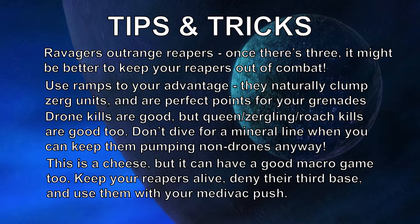Tips and tricks: Ravagers outrange Reapers — once there are three or more, it's probably better to keep your Reapers out of combat as they're going to start getting sniped. Use ramps to your advantage: go up, go down, and use the grenades on the ramps because they're going to clump the Zerg units and you're going to get maximum damage. Drone kills are good, but getting anything other than drones out of their base is also very good. Don't dive for a mineral line — keep up the aggression and you're going to get more out of the build.